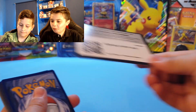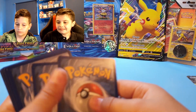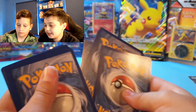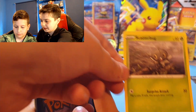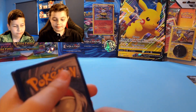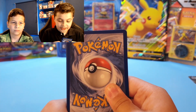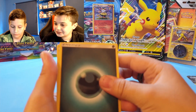Oh look — that is a miscut code card! What I've just noticed in the last pack is that this card is miscut — it actually has what's at the bottom up here at the top, showing 2021 and then the Nintendo logo. So it shows 2021 at both the top and bottom. That is a cool card to have — actually really cool!